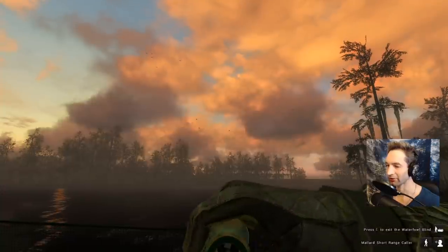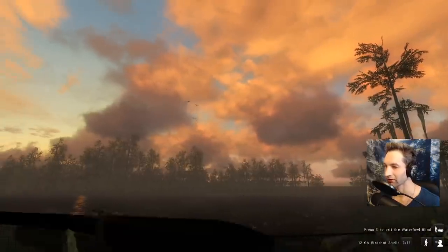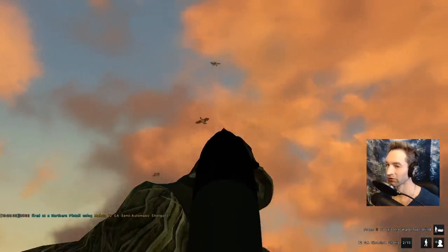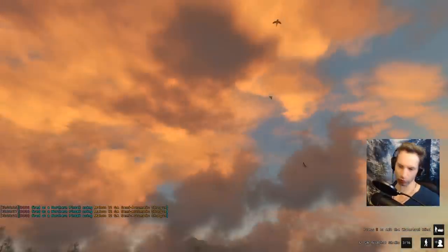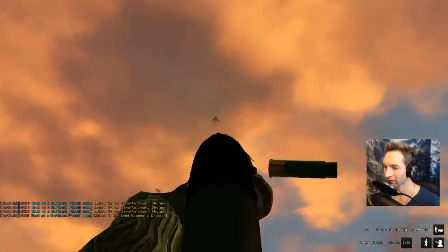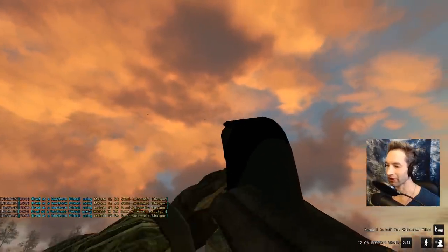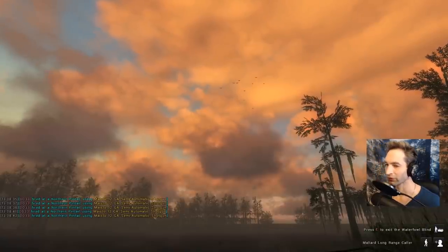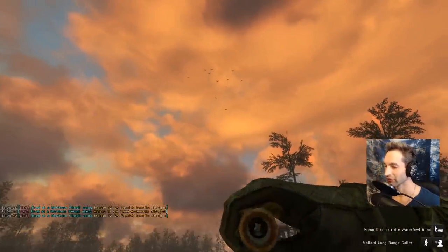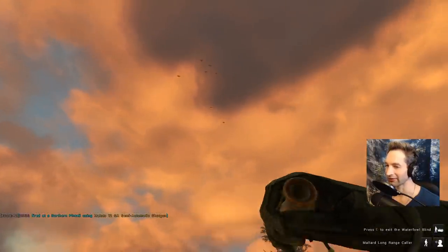And we have mallards coming in too! All right, let's get ready. Let's take this big one out in the front. Oh, missed that one. Got that one though, okay good. And here's the mallards — I was hoping they didn't break, and they didn't, okay good. So we got a couple of drake pintail out of that flock, which is not bad. I did miss the one I kind of wanted but definitely got two that I did want.